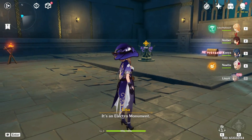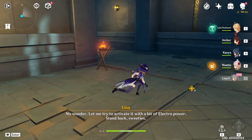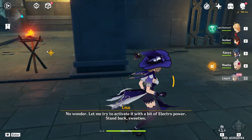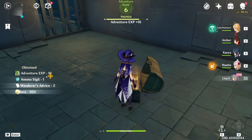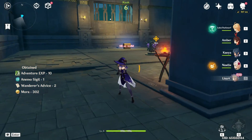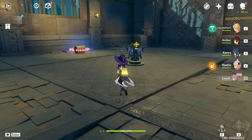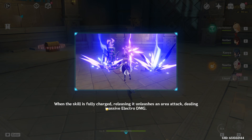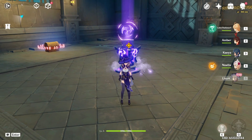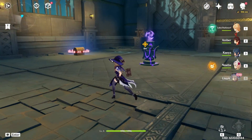It's an Electro Monument! No wonder. Let me try to activate it with a bit of Electro power. Stand back, sweeties. But first we do the chest, of course. Lisa's elemental skill can be unleashed by pressing, or charged by holding. When the skill is fully charged, releasing it unleashes an area attack dealing massive Electro damage. Shock! Very good.